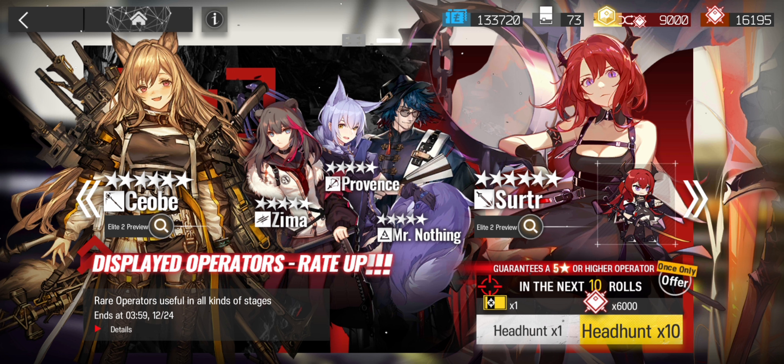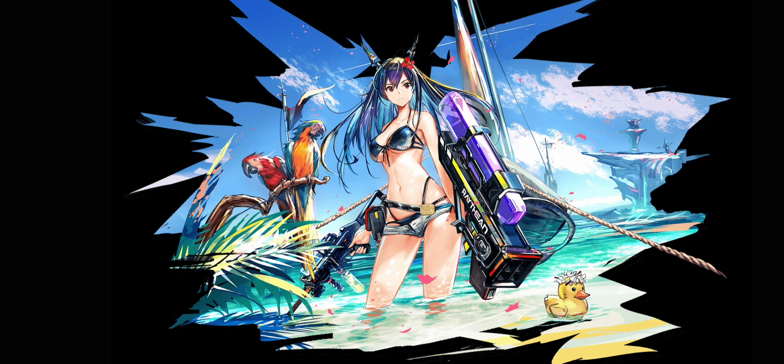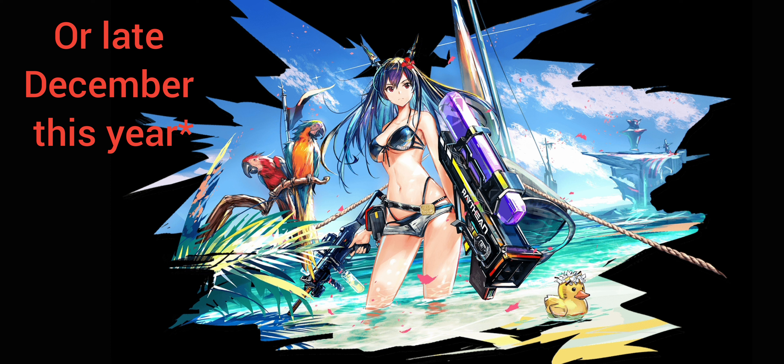Instead, you should watch guides on the banners first to determine the banner's worth. I will be making 'should you pull on this banner' guides in the near future, so do consider subscribing to stay tuned. For example, the current standard banner has rate-up characters displayed. While the 6-stars are extremely powerful, the 5-stars aren't that great. However, the fact that one of the rate-up 6-stars is Surtr makes this banner quite good. But is it a must pull? Absolutely not. This is because Chen the Holungday, an absolutely broken 6-star, is about to be released soon — coming near late January next year on a limited banner — so it is best to save for her now.